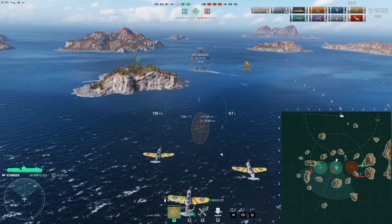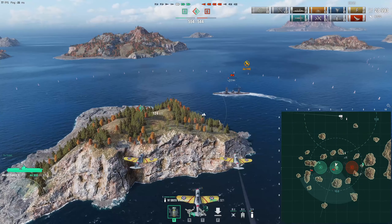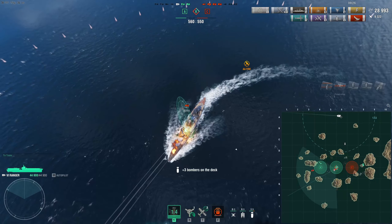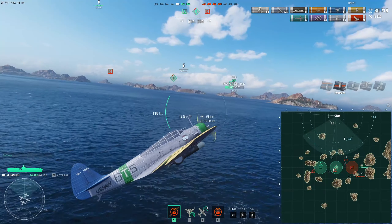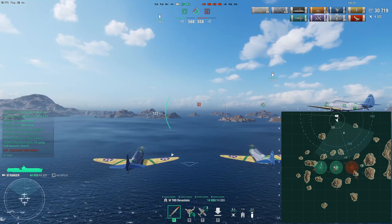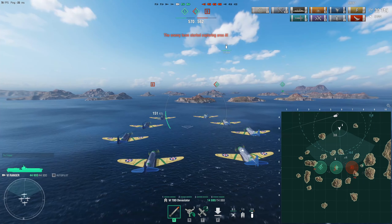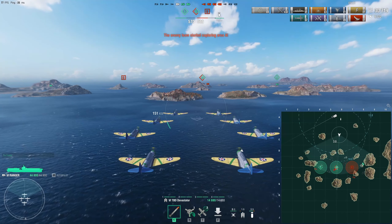We see that the enemy is trying to capture the B point, so what I'm trying to do is get the defender ribbons in order to slow down the contest. I drop the torpedoes and manage to land one. It looks like the Devonshire was actually able to prevent the contesting, so I take out the torpedo squadron and try to move my ship towards the A point behind the islands so that my squadrons don't have to fly so far to reach a target.